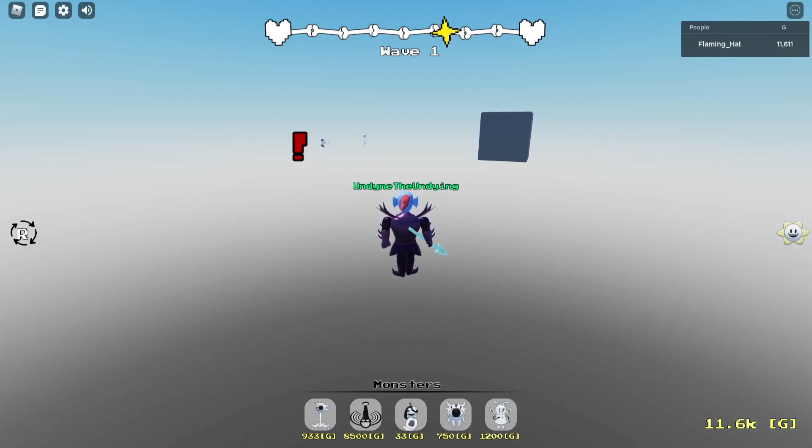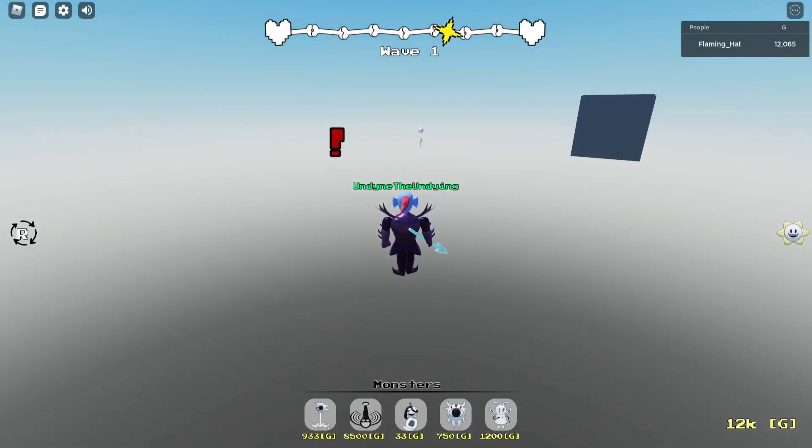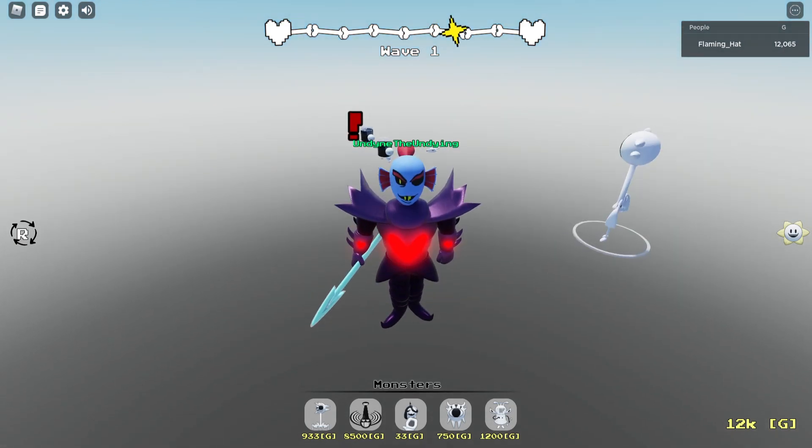This is an incredibly interesting bug. So I started a waterfall genocide run, and everything was normal, except there's no map.